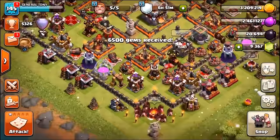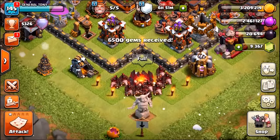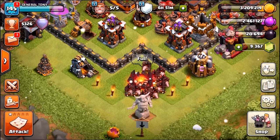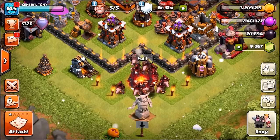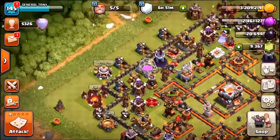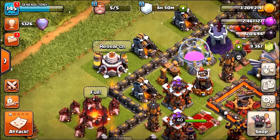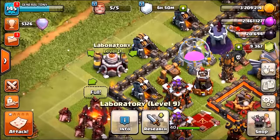Now we're going to gem ourselves these level 7 hog riders — it's time to bring General Tony out. If you've been subbed to the channel for a while, you'll know me as General Tony. Comment hashtag General Tony down below if you love me gemming. Let's get into the research center.